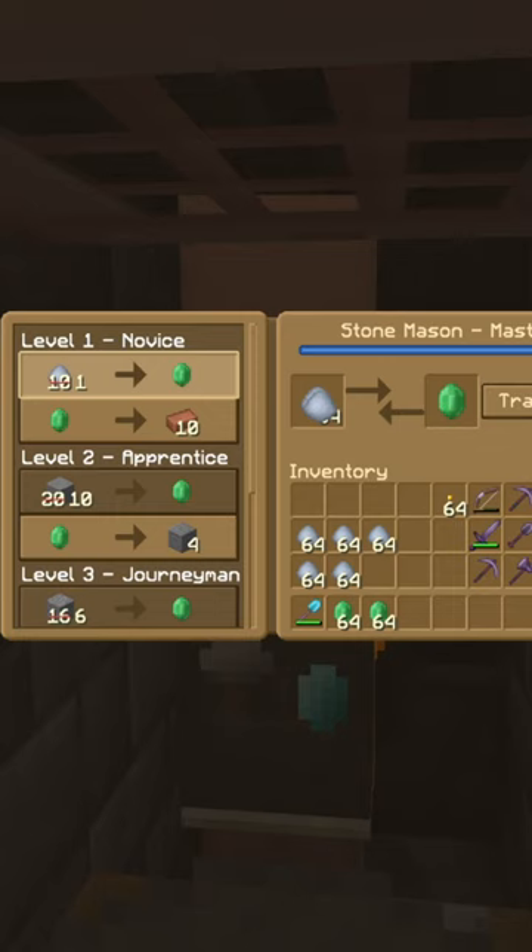This is also a great XP source. Once you've completed trading with the 30 masons, you'll have 7.5 stacks of emeralds and a half stack of clay left. Doing this every 10 minutes as the villagers reset their trades will give you unlimited emeralds.